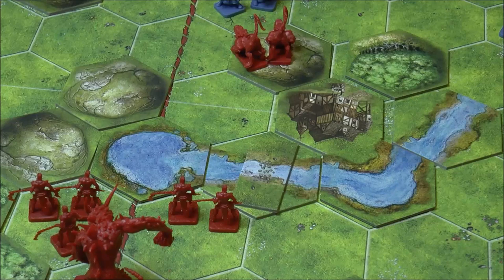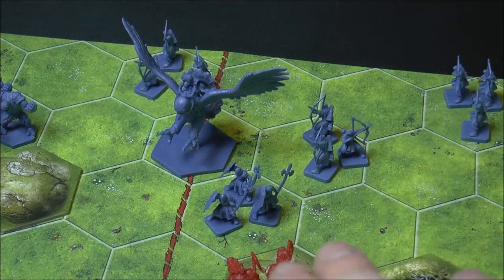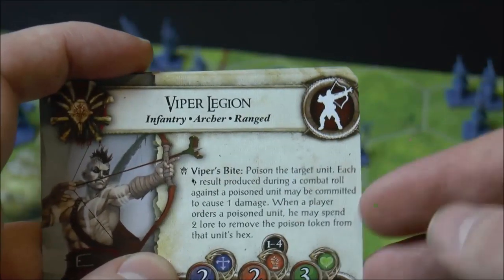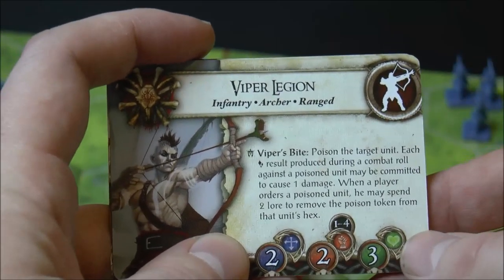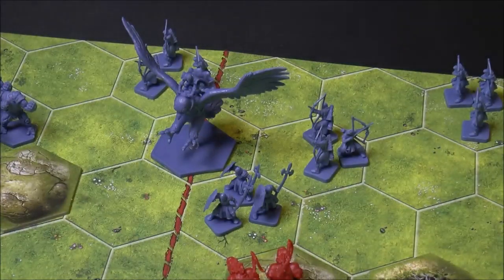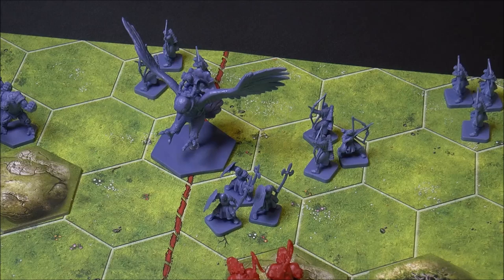There are different combos with different units, which really has that BattleLore feel. In melee the opponent gets a counter-attack chance. If you wipe out a unit or make it retreat, your unit can advance to take ground. Another example: the Viper Legion rolls a crown, puts poison on the enemy unit, you can spend lore to add extra damage, and the opponent has to spend two lore to activate that unit to get rid of it. Lore cards also tie into different units, and scenario cards add more effects. Overall the rules are not too many and the game plays quickly.